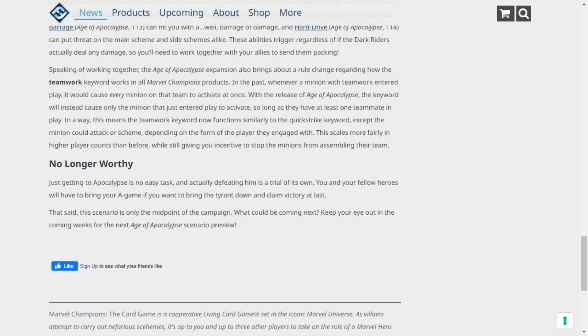Speaking of working together, the Age of Apocalypse expansion also brings a rule change regarding how the Teamwork keyword works in all Marvel Champions products. In the past, whenever a minion with Teamwork entered play, it would cause every minion on that team to activate at once. With the release of Age of Apocalypse, the keyword will instead cause only the minion that just entered play to activate, so long as they have at least one teammate in play. In a way, this means the Teamwork keyword now functions similar to the Quickstrike keyword, except the minion could attack or scheme. This scales more fairly in a higher player count than before, while also giving you incentive to stop the minions from assembling their team. That's nice, because teamwork can really be brutal.